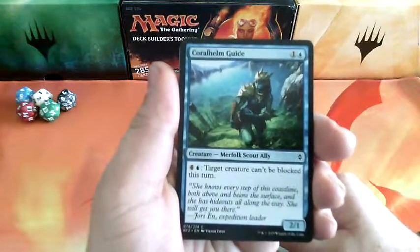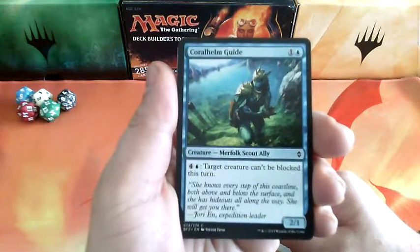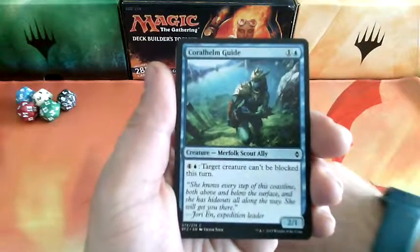And this one starts with Corellam Guild, 2 drops. 4-5, target creature can't block at this turn, and it is a 2-1.